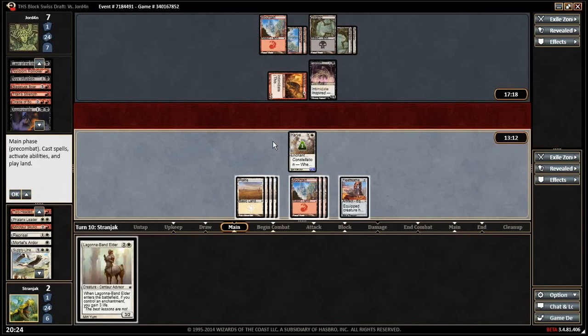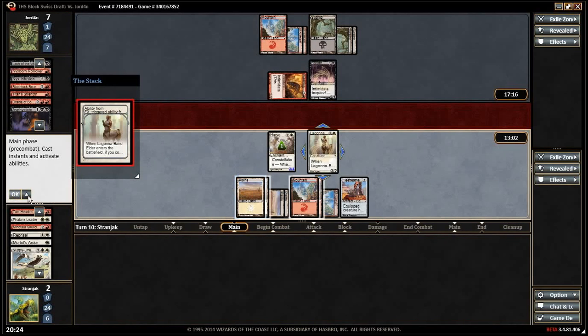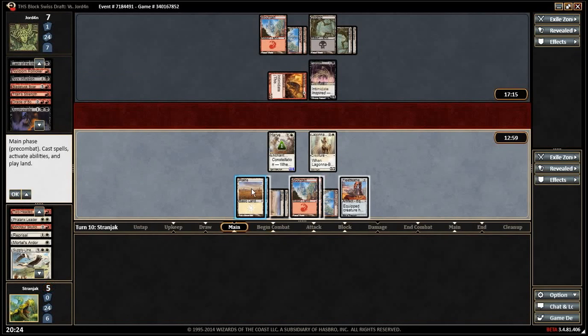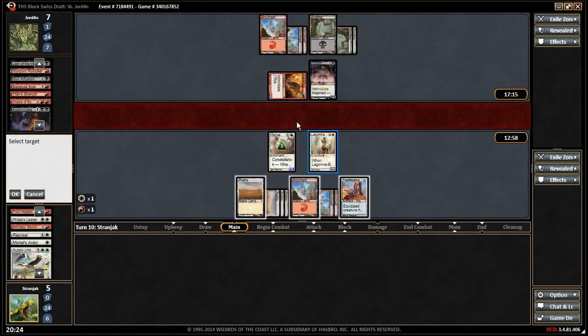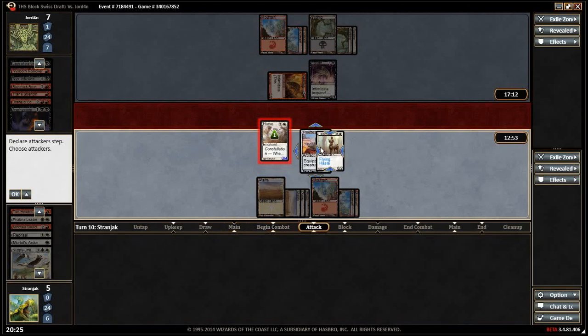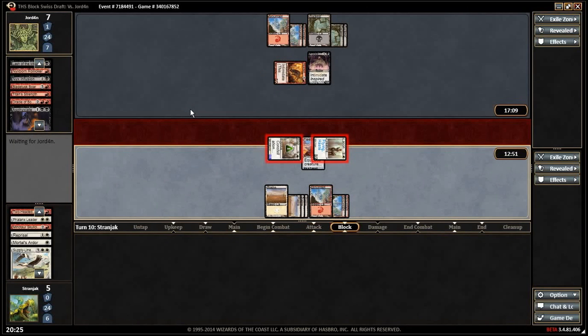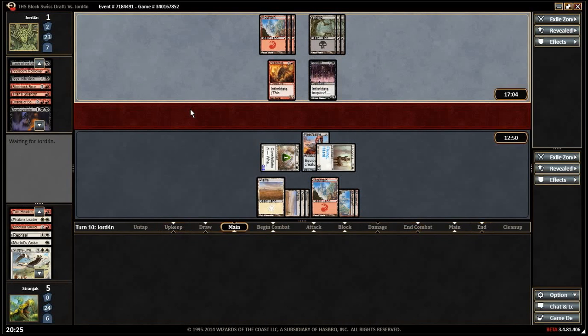We control an enchantment — does that do it? No, we're dead. We take five. Maybe I'll block — it would take him to one, but we're out of cards in hand. We definitely lose when we concede though. Remember the guy with the Goblin who could kill us and chose not to and then we won on one life? He doesn't block — he goes to two. Then to one. He wins.